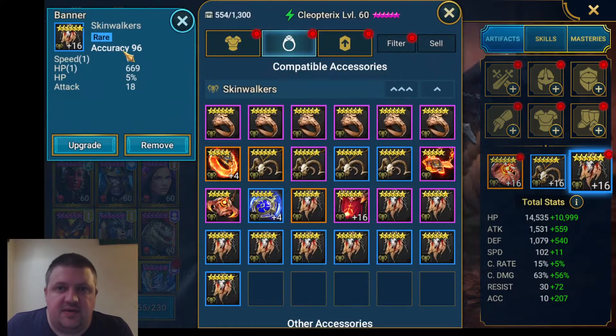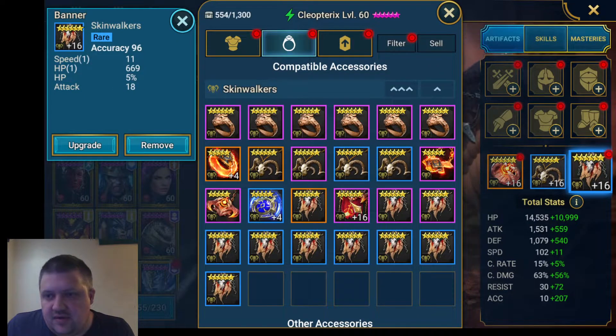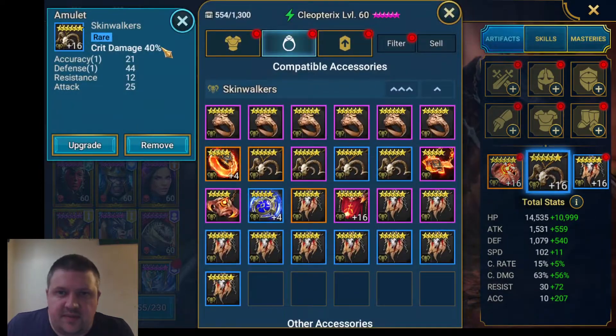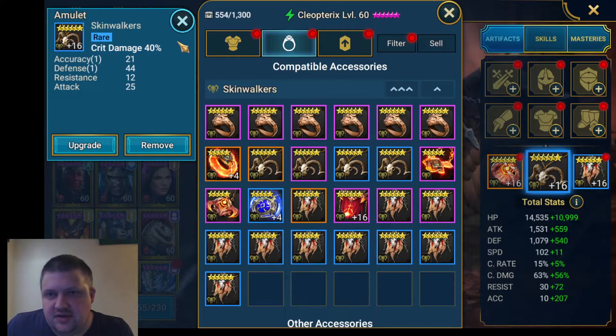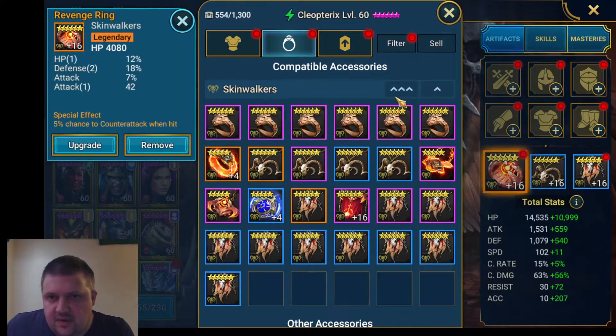Obviously you want an accuracy banner — speed is always your main stat you're looking for. I don't have a lot of options in this particular faction unfortunately, but we got this one. Then for a quick damage build you want accuracy and resistance primarily — as much accuracy as you can get in your build.